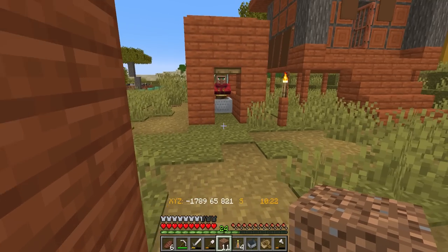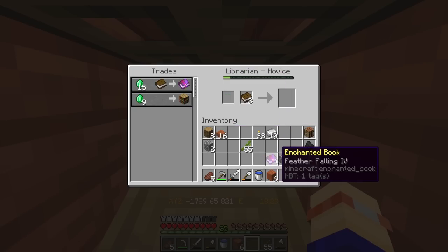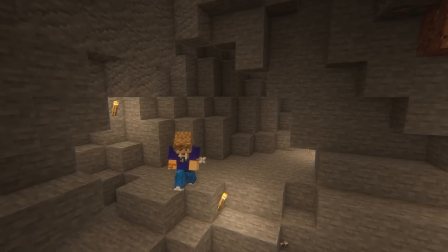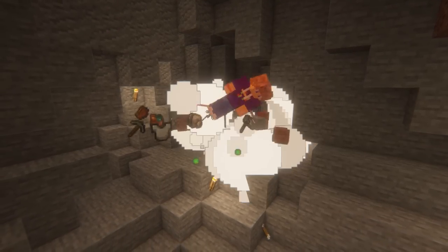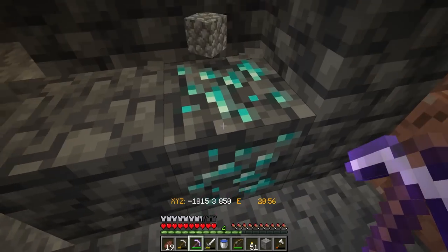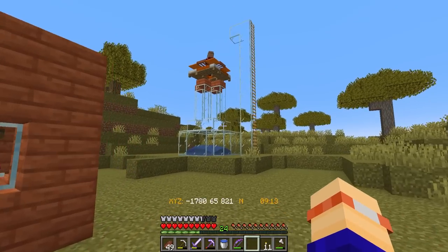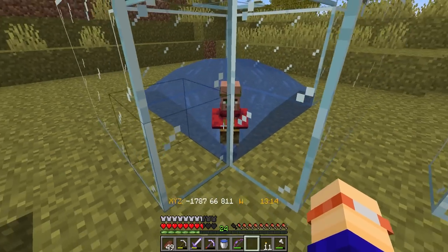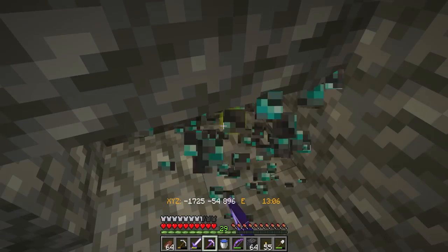I trapped a couple of villagers to get myself some early trades, and managed to get feather falling four and fortune, which will make a huge difference making my branch mine. On my way down to the mines, I learned a valuable lesson about not having your mob sounds turned off whilst you're exploring. Shortly after this, I managed to get my first diamonds. Off this high, I put together a villager breeder based on an Impulse SV design, and then whilst they popped out some babies, I headed back down to the mines to find some more diamonds.